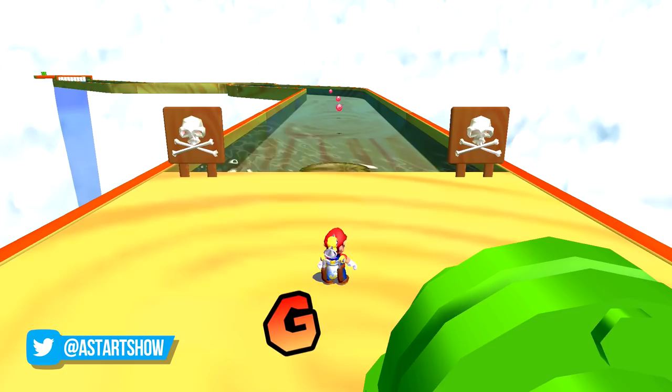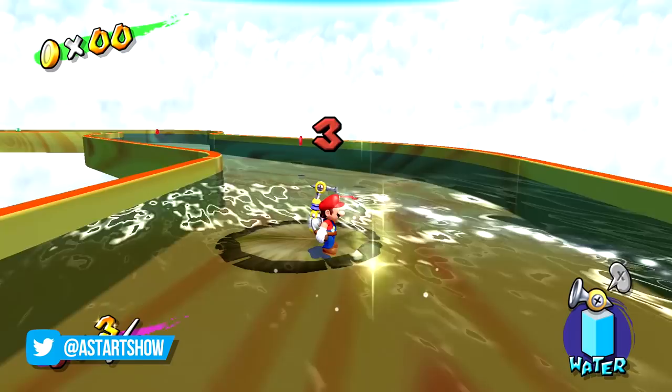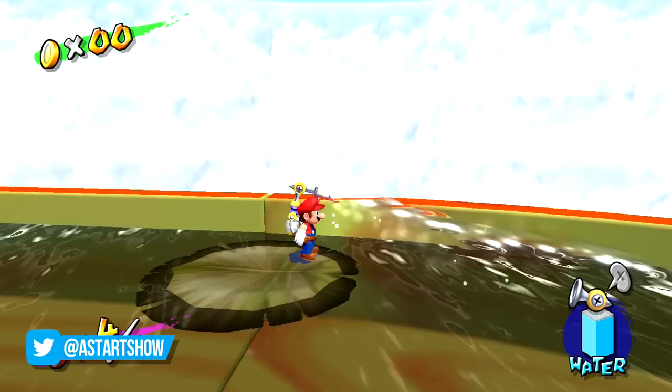But of course, there's a surprisingly simple way to cheese this minigame with something so simple, this will be the way you get this shine for the rest of time. Firstly, jump on the Lilypad as you'd usually do, and then pretty much ignore the red coins and just focus on getting to the end of the river.